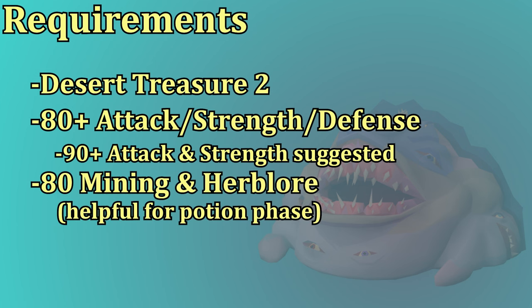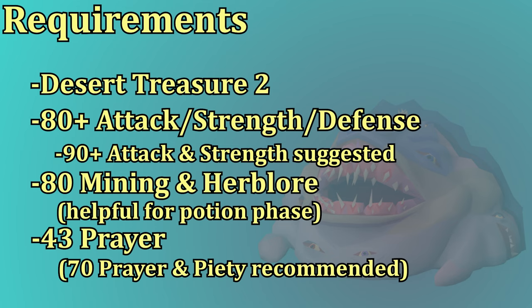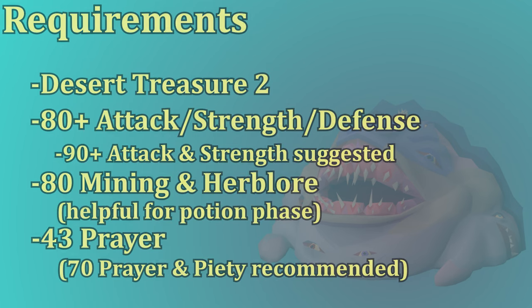Having a higher level in Herblore and Mining can be helpful, so if you get 80 Mining and 80 Herblore, the potion phase is going to be a little bit faster, though this is not a requirement by any means. You will need all of your protection prayers, so 43 Prayer is required. I highly suggest having 70 Prayer and Piety unlocked too. Piety makes a massive difference for your melee DPS, so it is very worth it.